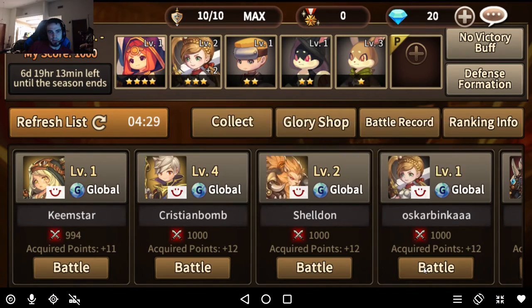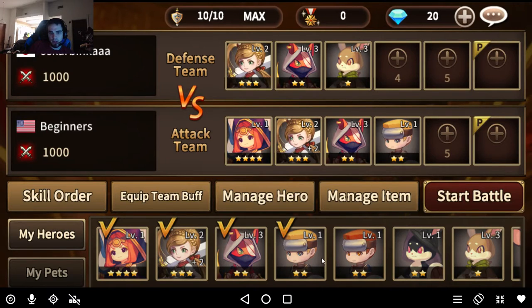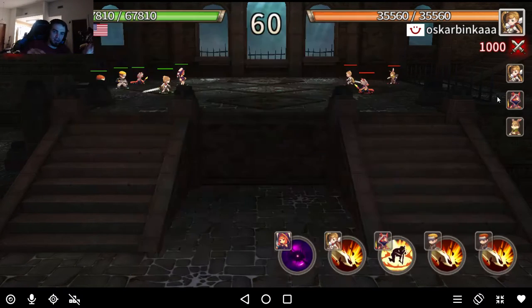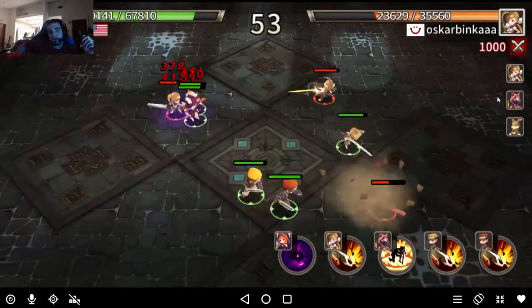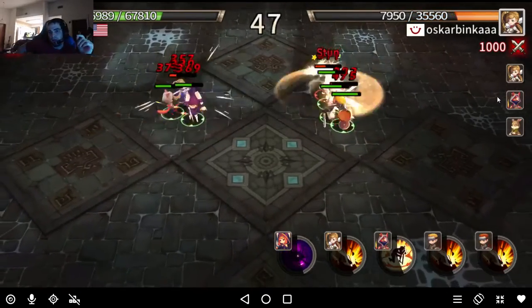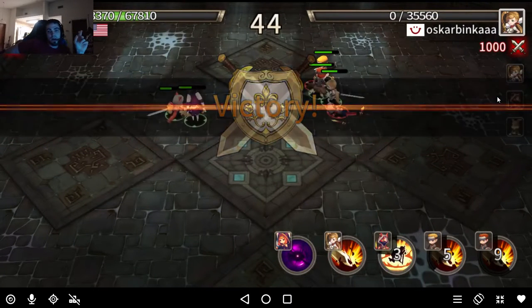I can't beat many of these people because they have their 6-stars. I have a 4-star so let's try this one. The attacking team is different than your defense team. The different positions represent different positions on the map — you'll learn that once you just do a couple of arena battles.